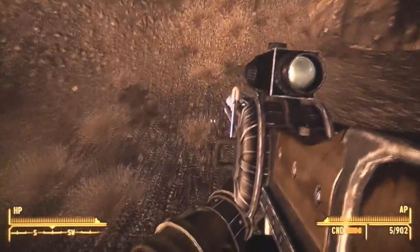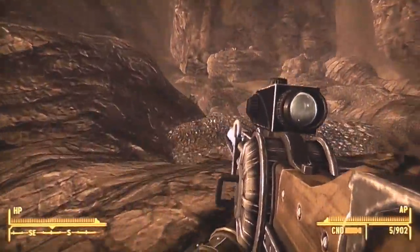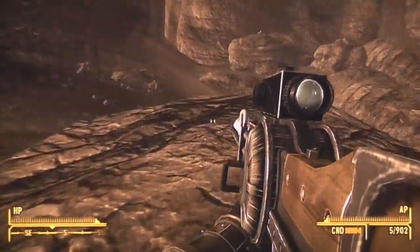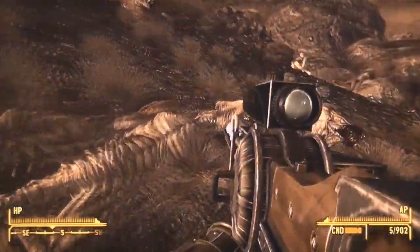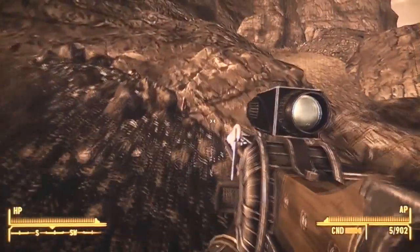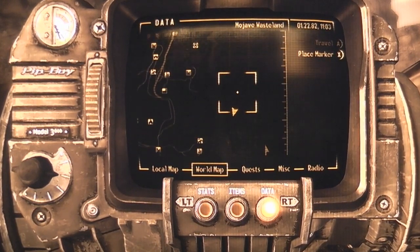The armor should be at this bit here — there it is. It should be down there but there's a dead body there. Obviously I've killed all the deathclaws here, but there are a lot of them and it's a really challenging task. Don't do this unless you've got really good armor and really good powerful guns, because you can't exactly do this when you've just come out of the vault.